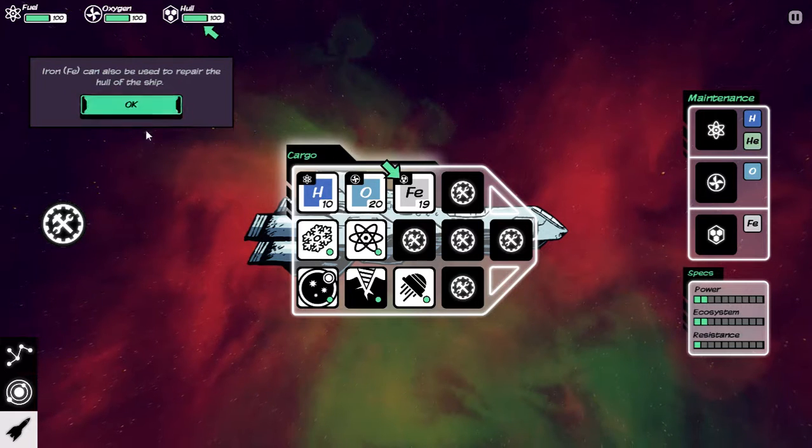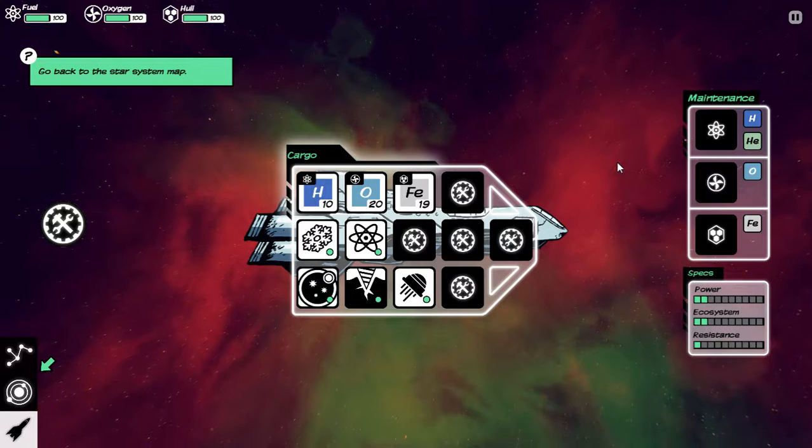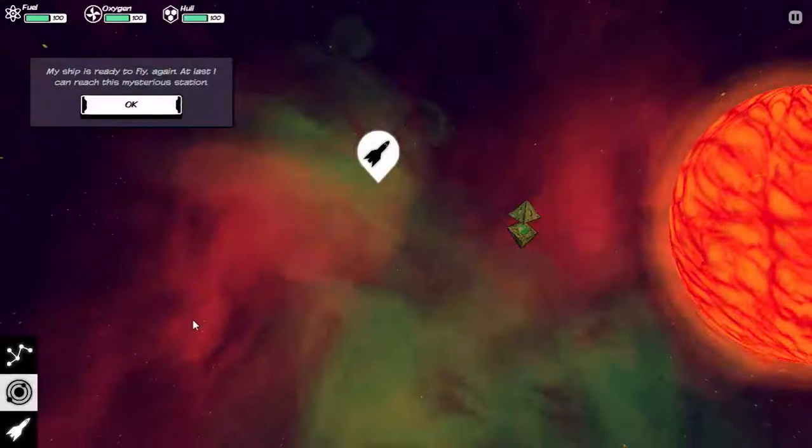We can fill the hull with iron or replace oxygen. Now, there are different ships and some of them use different materials. For example, I've seen ships that work with thorium or use carbonless fuel — that's probably not very spacefaring, but they do.